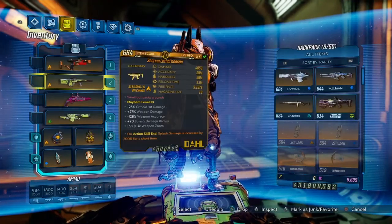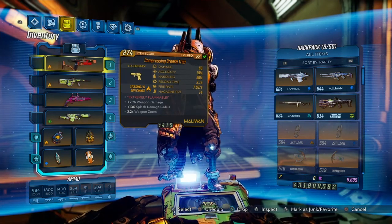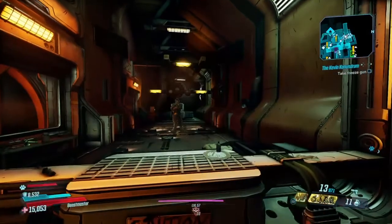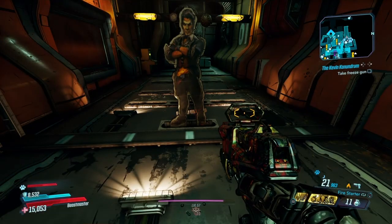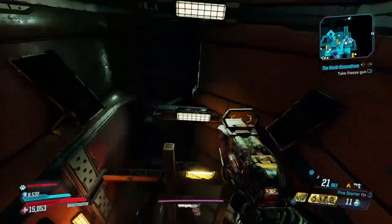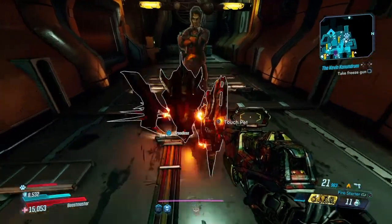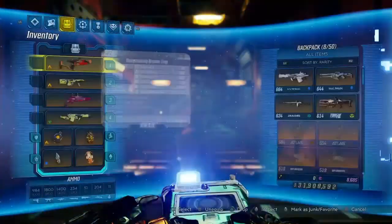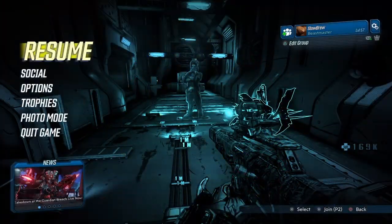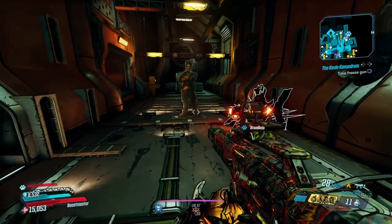The gear is pretty self-explanatory, so I'll test it rather than explain it. You're really just going to want anything to set yourself on fire to activate that elemental projector, and then use the 200% splash damage. I'll show you what the 200% splash damage does compared to not having it. So without the splash damage going on - this is going to be the bare damage without any buffs from splash damage - it does 576k. Now if you use the splash damage anointment, which this Kaosin has, 567k goes to 1 million. That is almost a 100% damage increase.